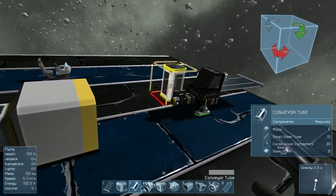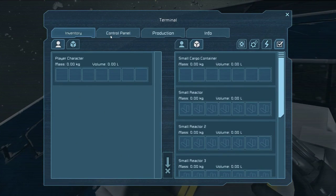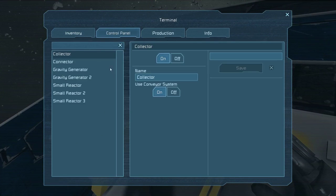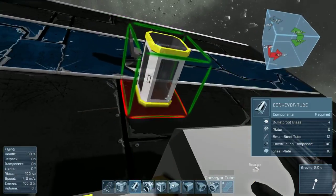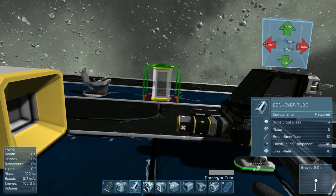Next thing: ejectors. We've already talked about collectors. On the collectors, you can choose whether or not you're using the conveyor system — this is on by default but you have to make sure it stays on, otherwise the tubes won't actually work for it and everything that collects will just pile up in its own inventory. Ejectors work the same way as collectors but backwards — they grab stuff from their own inventory and just eject it.